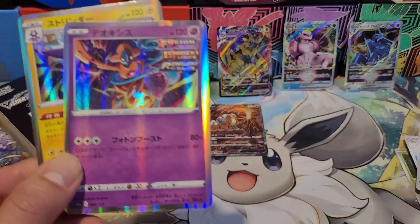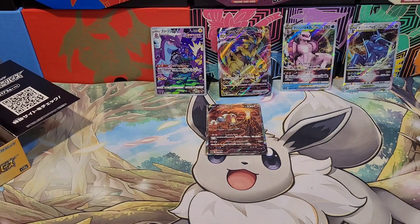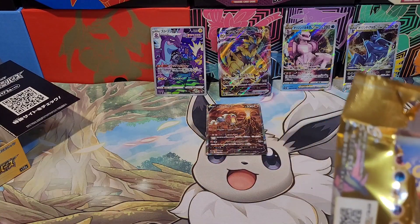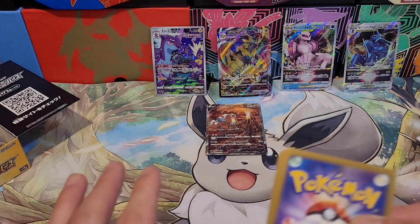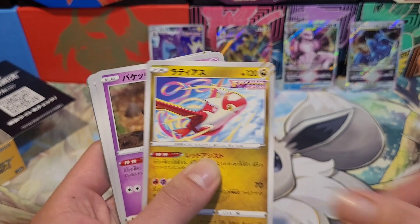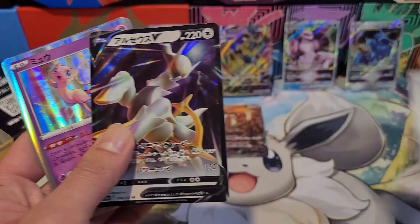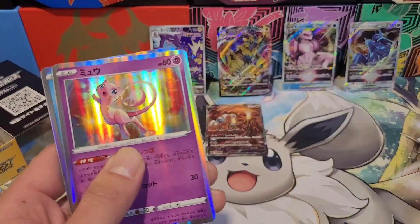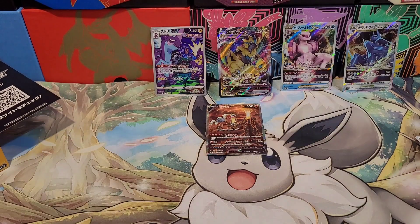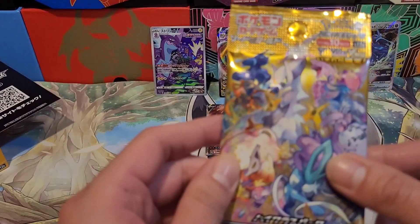Don't even know if that's a secret rare or whatever — another Toxicroak and Deoxys. Fifth pack — we're doing good, five bangers so far. No god pack but it doesn't matter. We got an RCSVB, and Mew and a fish kebab-style card — throw in the RCSVB too, we're up to six bangers!